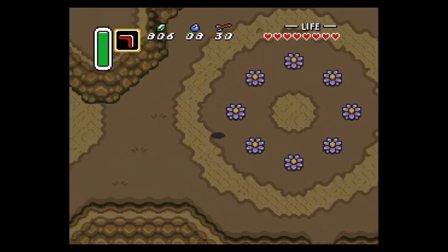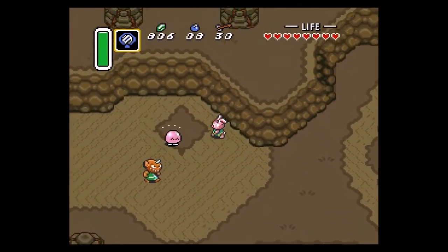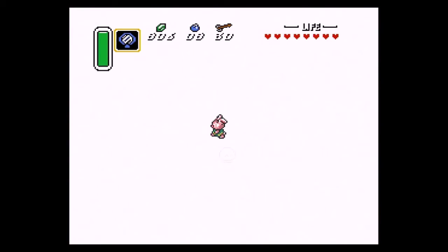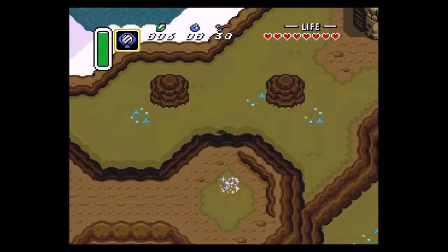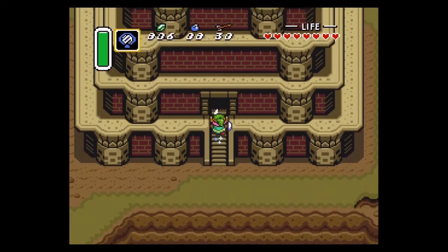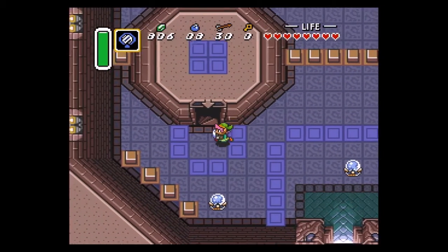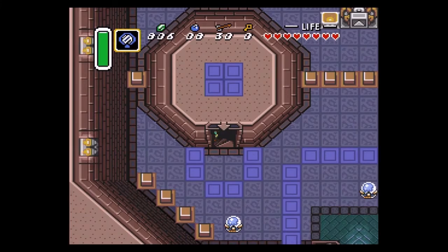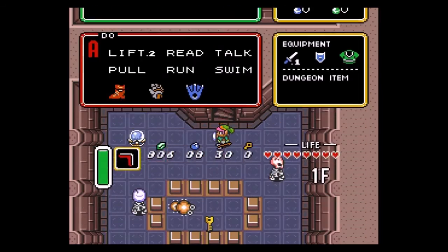Oh no, it's a demon bunny. Also, those two kids there — the bald one is totally me because I'm always changing my mind. They talk about how they transformed and why they transformed and the way they looked. The bald guy says he changed into a bald because he's always changing his mind. Anyway, welcome to the Tower of Hera.